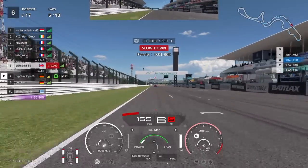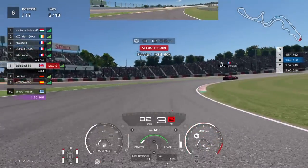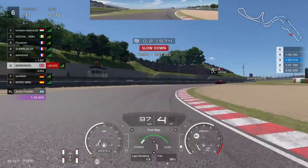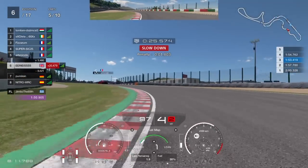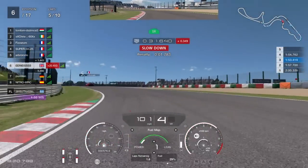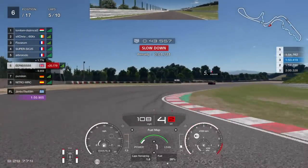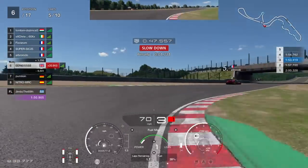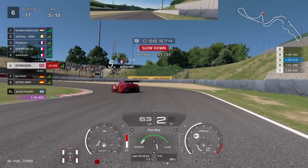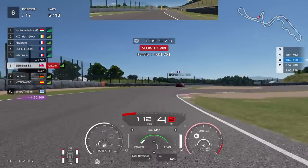As we cross the line to start lap five, we've managed to hold the gap to the guy in front and pull out a gap to the guy behind. We've been fuel saving — I change halfway up the bar as I go up to fourth, and I'm staying in fourth for as long as I can through the S's to use less fuel. I'll change down to third when I need to, and this is also going to save tyre wear. The guy in front looks like he's really pushing hard. With about 20-something percent fuel left, I'm hoping we'll be able to jump him in the pits. Coming down into the hairpin I haven't been changing down to first — again saving more fuel.